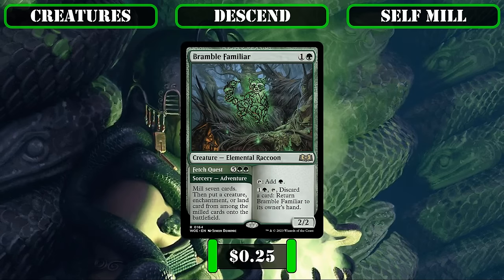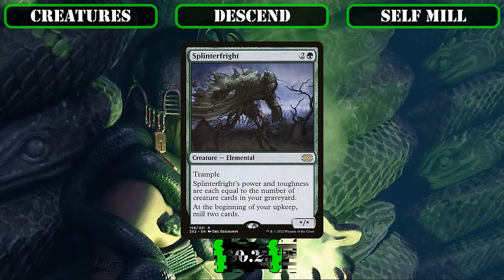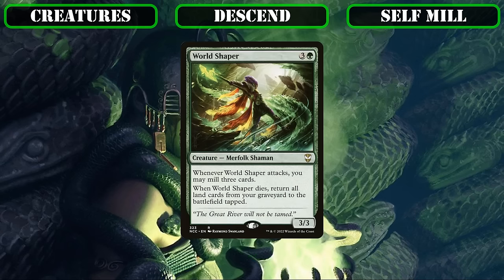We'll run Milliken and Skull Prophet, both of whom speed up our mana base while simultaneously milling us. Bramble Familiar is a serviceable mana dork early on, but in later turns we can return it to hand by pitching a card, recast it for its adventure side milling a seven, net one of the milled cards, and set it up to do so again. Nyxweaver passively mills us on upkeep and lets us exile it to recur a card from our bin. Splinter Fright passively mills while empowering itself as we get creatures into our bin, swinging in alongside our commander as another massive trampling beatstick. World Shaper mills as it attacks and, upon death, puts any lands in our graveyard into play tapped for massive ramp.